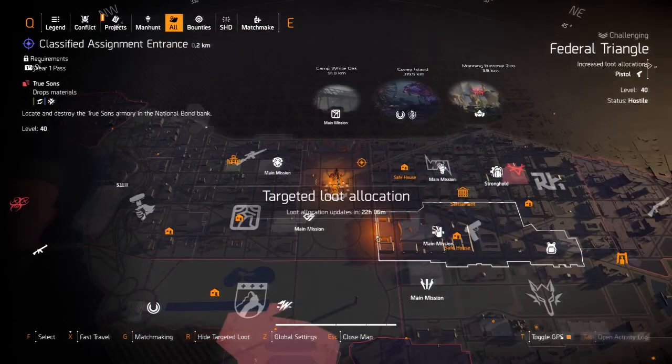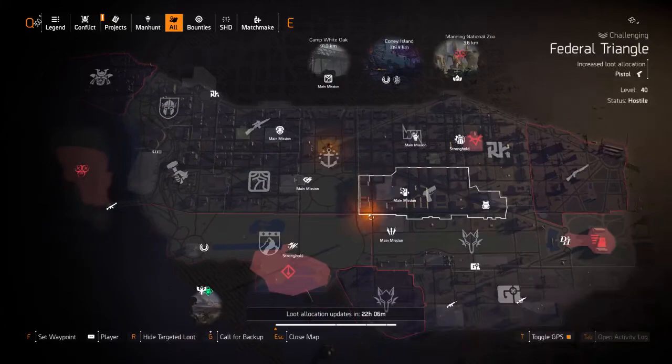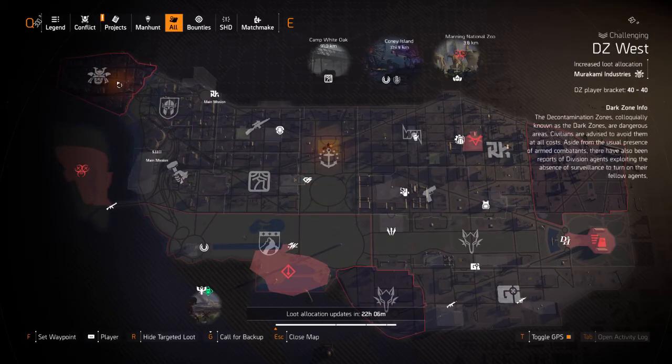First let's check the Dark Zone. In DZ West we have Murakami, and a Dark Zone exclusive loot which is the Emperor's Guard — a really good piece of armor. It gives you one percent armor regen per second, you can stack it with other armor regen gears and you'll have a really good tank build.